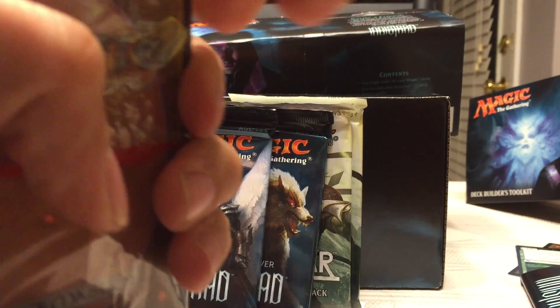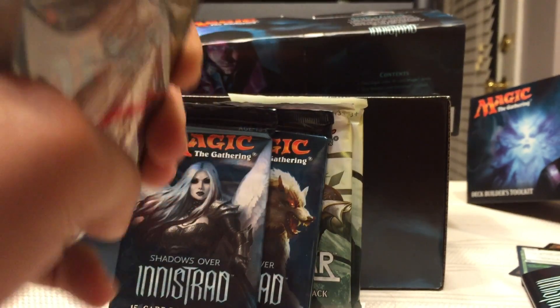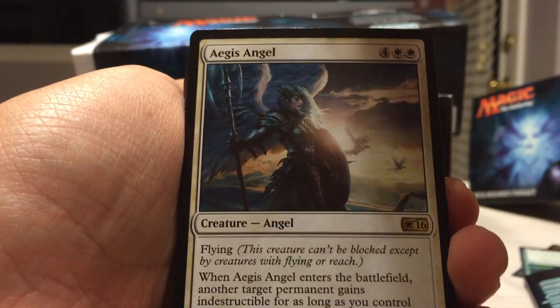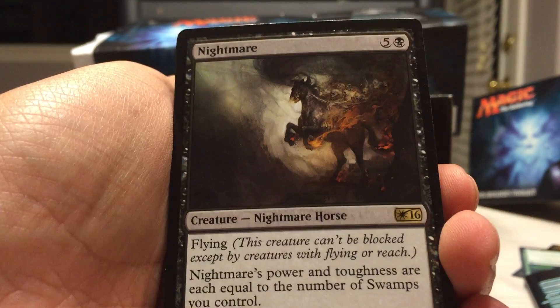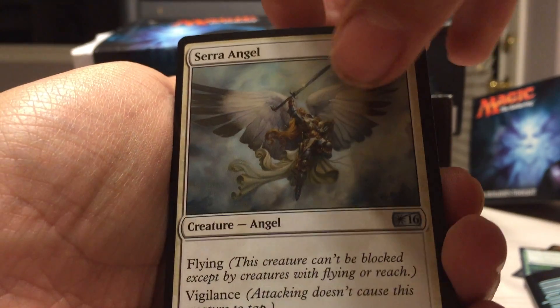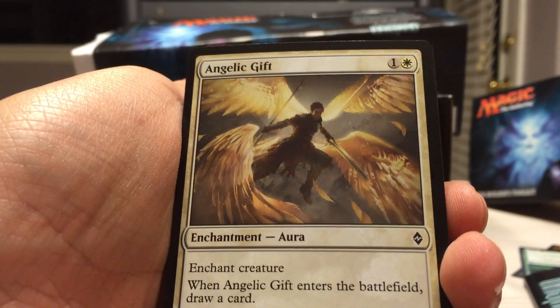I can already see a rare on the front. This box I believe was like $22, so we'll see what I can pull out of these. We got the Aegis Angel, Sphinx of Magosi, Nightmare, Shivan Dragon, Soul of the Harvest, and then we have an uncommon. Looks like we've got a bunch of uncommon cards.